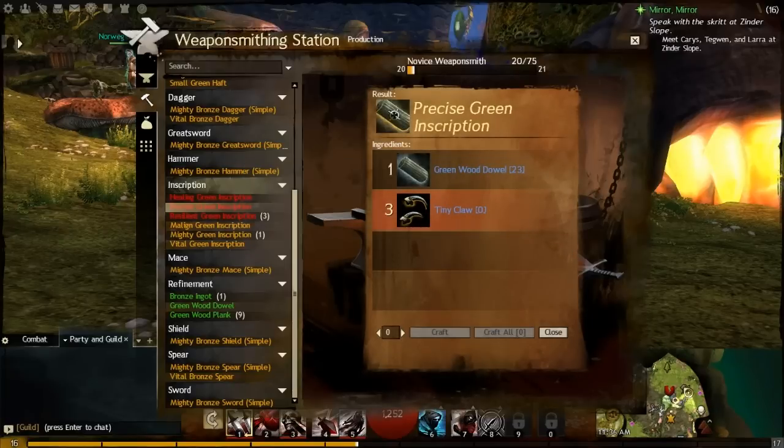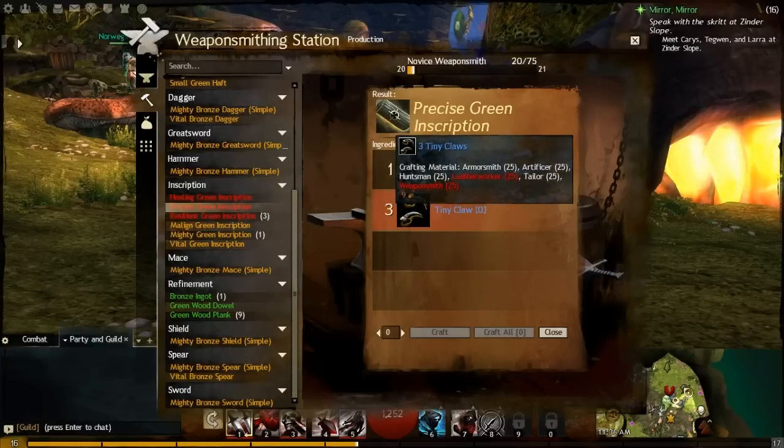You can buy recipes from karma vendors, but most recipes you just learn when you reach a high enough level — though you learn them before you can actually make them. For example, I can't make certain items yet because they need tiny claws, which you can't use until you're level 25 in that skill.